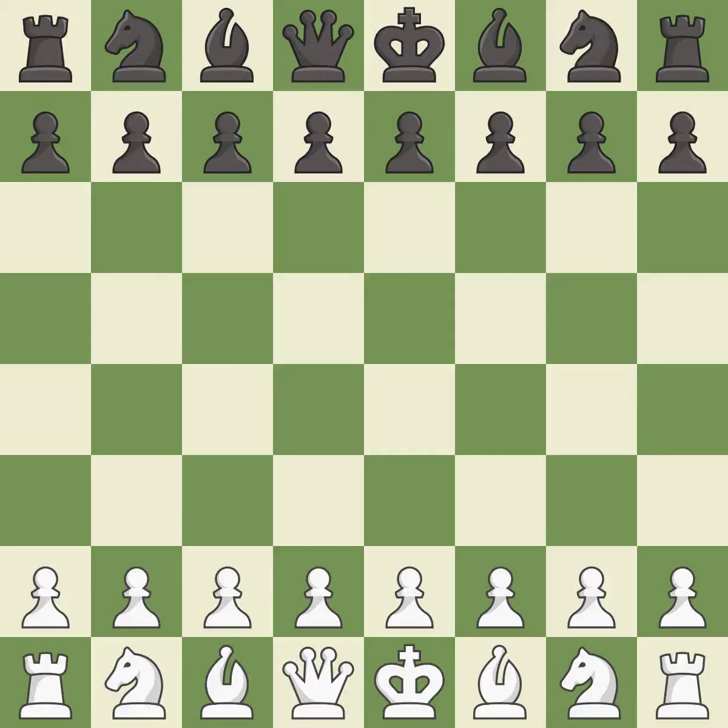Sicilian Defense, McDonnell Attack — 2.c6, 3.d3. This was a close game that was lost by a mistake. White really outplayed Black in that one. Black played better than White in the opening, but White pounced on their opportunities in the middle game.